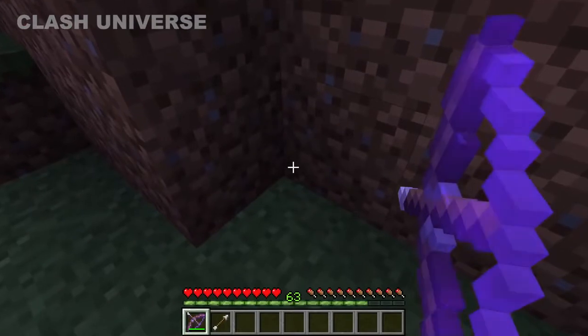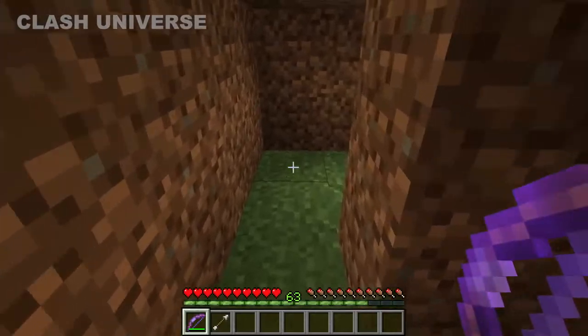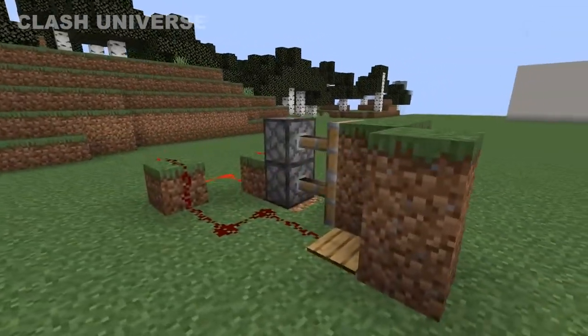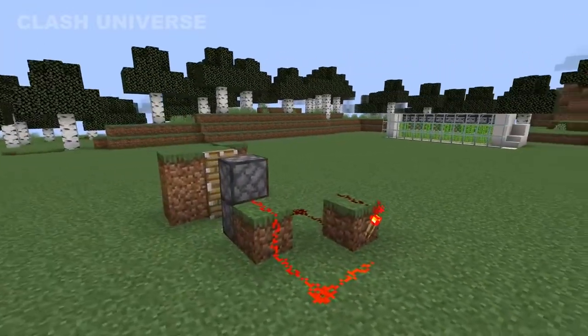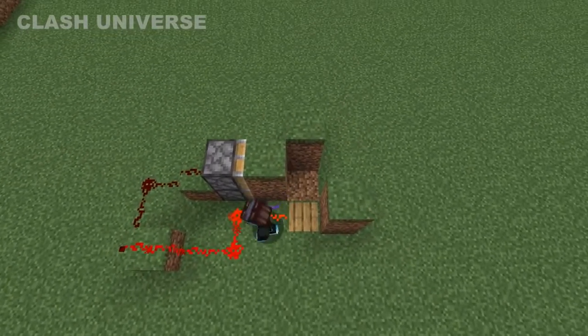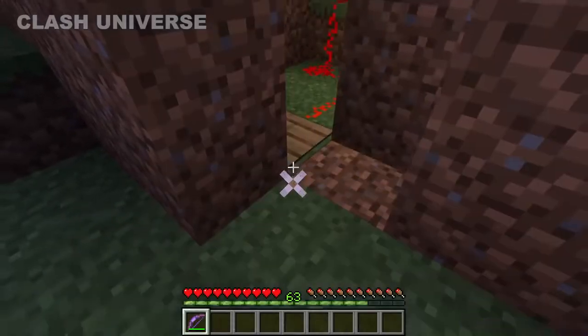You can make a secret entrance which opens only with a bow and arrow. All you need is a pressure plate and a few sticky pistons. When you hit the arrow, it activates the pressure plate and the gate opens. Make sure you hit the arrow exactly around the corner.